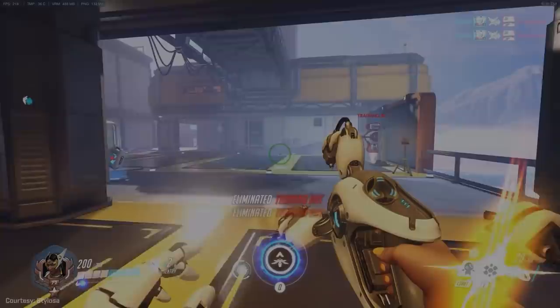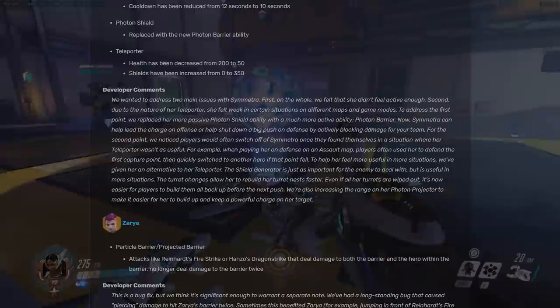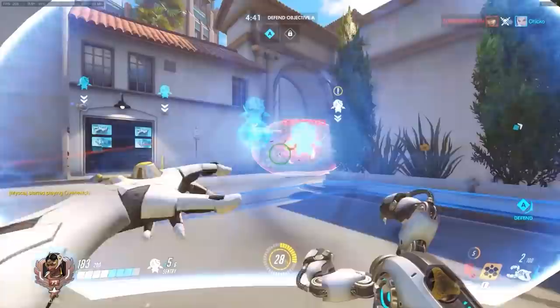Six months after the release of Overwatch, Symmetra's first major rework arrived alongside their inaugural Winter Wonderland event. Introducing a second ultimate into her kit, it allowed her to place a shield generator instead of a teleporter, to use in scenarios where teleporting the team from spawn doesn't prove as useful. According to Blizzard themselves, they noted that players would often switch off Symmetra once they found themselves in a situation where her teleporter wasn't as useful.